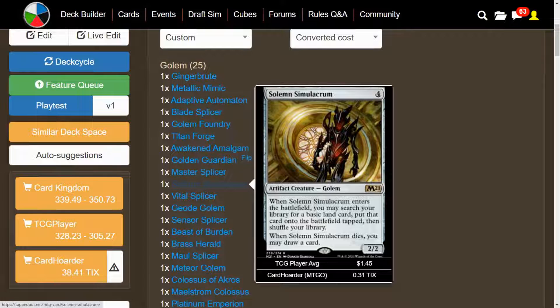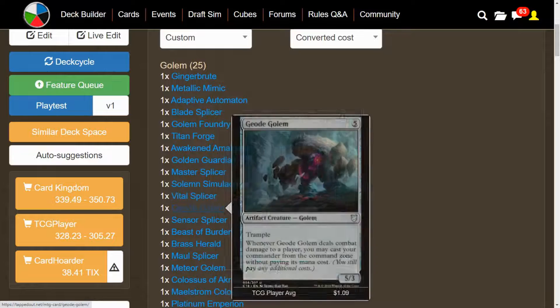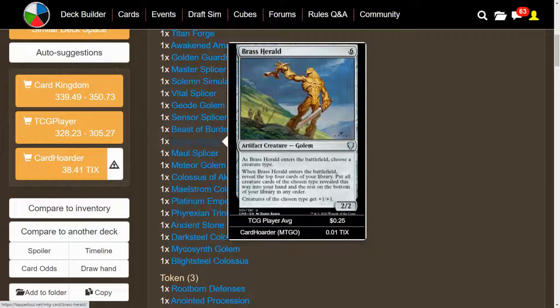We have Solemn Simulacrum, which I didn't know was a Golem, but it's already one of the better Golems in the deck. We have Vital Splicer — it enters the battlefield, we get a 3/3, and we can pay one mana to regenerate a target Golem. Then we have Geode Golem — it has Trample, and whenever it deals combat damage to a player, we may cast our Commander from the Command Zone without paying its mana cost. We have Sensor Splicer — when it enters the battlefield, we get another 3/3, and Golems we control have Vigilance. We have Beast of Burden — its power and toughness are each equal to the number of creatures in play.